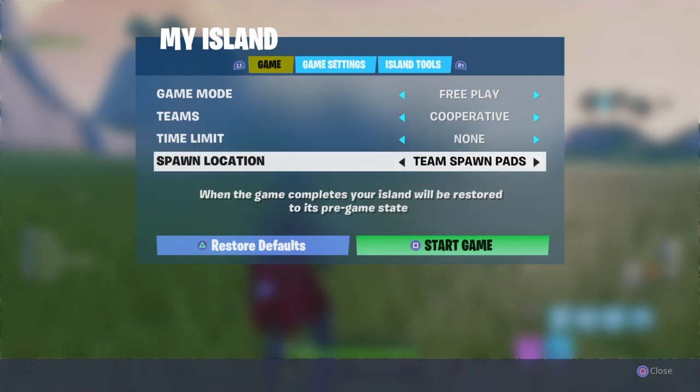For spawn pads — no spawn locations — you can put down a spawn pad, team spawn pads, or else you can just spawn by default. And that's it, that's the whole video done.